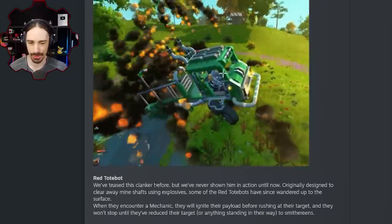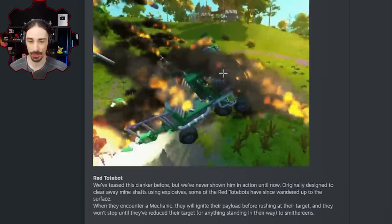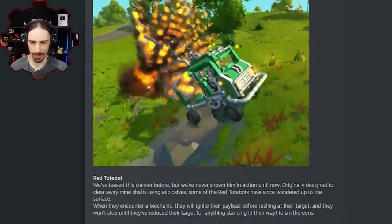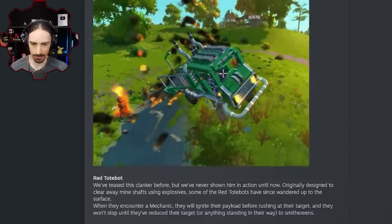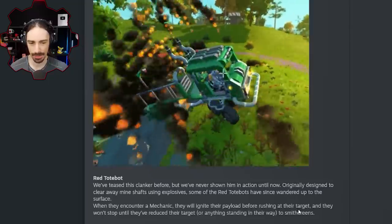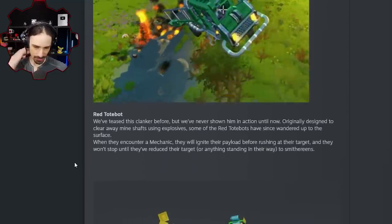Red tote bot: 'We've teased this clanker before but we've never shown it in action until now. Originally designed to clear away mine shafts using explosives, some of the red tote bots have since wandered up to the surface. When they encounter a mechanic they will ignite their payload before rushing at their target, and they won't stop until they've reduced their target or anything standing in their way to smithereens.' Yeah, that is the absolute worst bot ever.